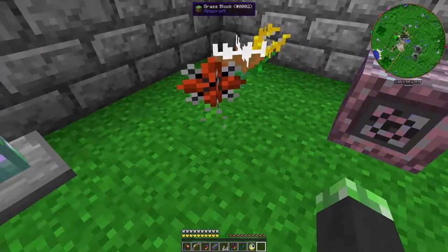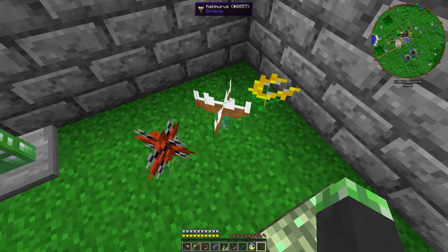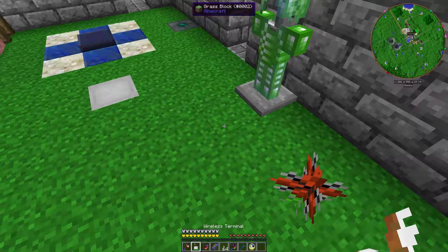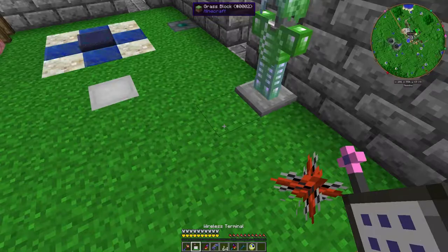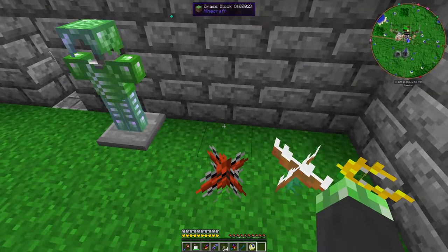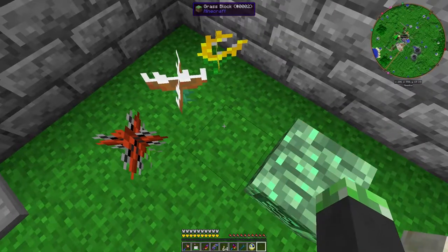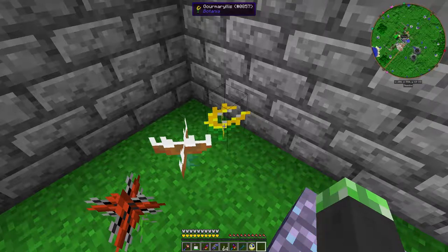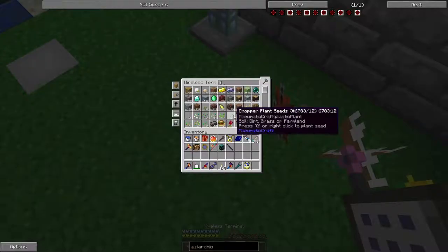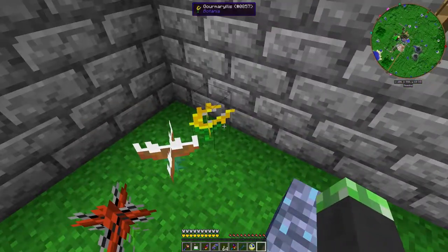So the way this setup works — the Entropinnyum will absorb any explosions that happen nearby. The Kekimurus will eat cake. I have auto-crafting for carrot cake in my AE system. So I can craft a carrot cake, place it down here — the Kekimurus will eat it and then produce mana. The Kekimurus will eat any food. I can use my Delighted Meals to feed the Kekimurus.